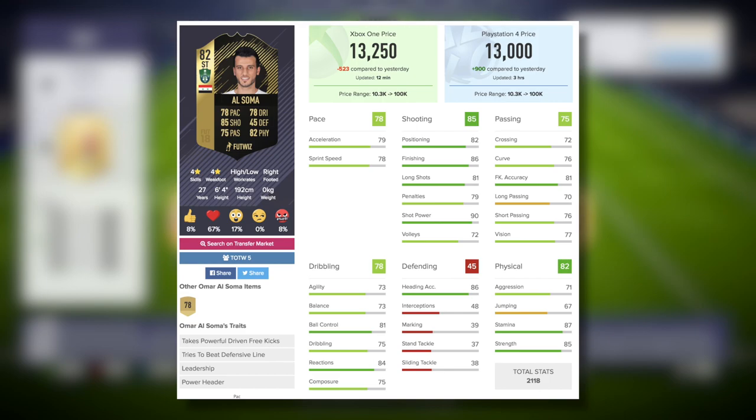Moving on into the in-game stats for al-Sommer, we can see that his shooting and physical stats look very, very impressive. On basic chemistry style we are able to push that pace and dribbling above 80 — 81 pace, 81 dribbling. But I figured we needed to hone in on those two stats in particular, so I've gone with the engine chem style, because not only is that going to boost pace and dribbling, but more importantly the agility and balance are going to go up as well.